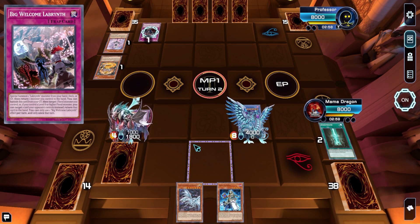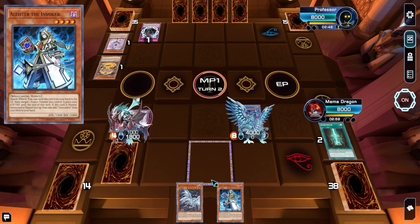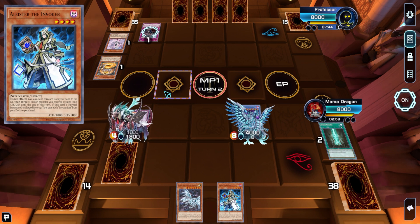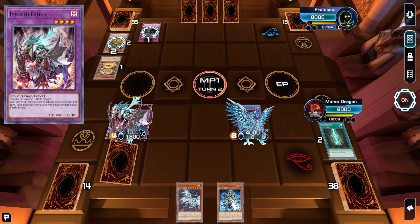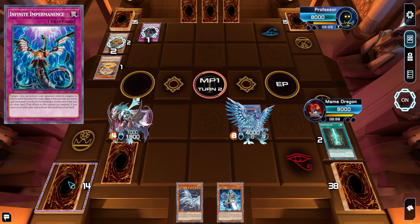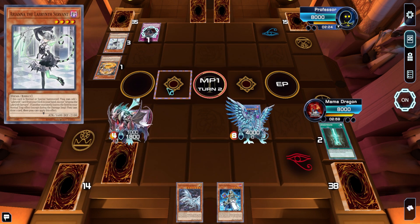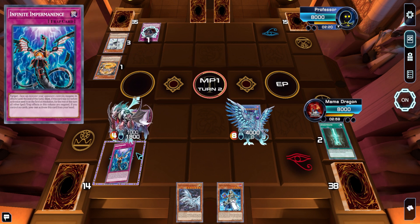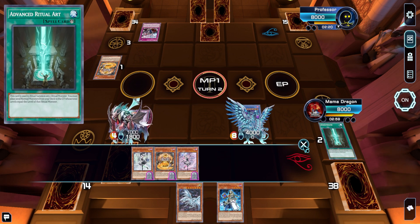He's going to activate Big Welcome Labrynth — big welcome everybody! My guess is this would be the Maid, probably going to be Lady Labrynth. Only one monster can attempt to activate while Kalyuga is up, so that's going to be his only trigger. Each player can only attempt to activate one monster effect per turn. The problem is I don't have another Dark in here, so I can't just put out another Aleister. You can only activate one monster effect per turn.